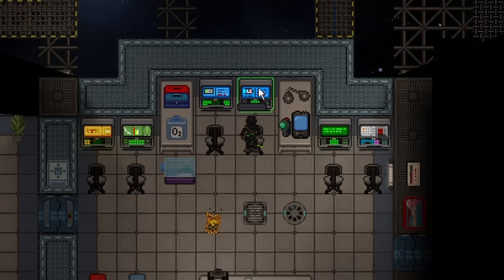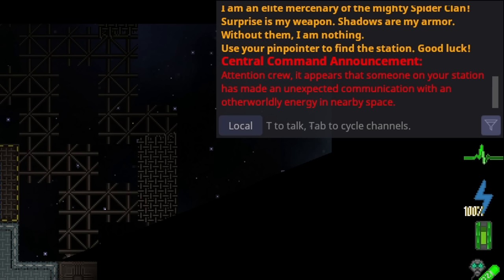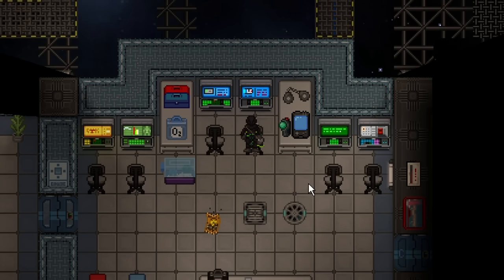The hack the comms console objective is pretty simple — just break into the bridge, make sure your gloves are on, left click the comms console, and wait for the progress bar to finish.